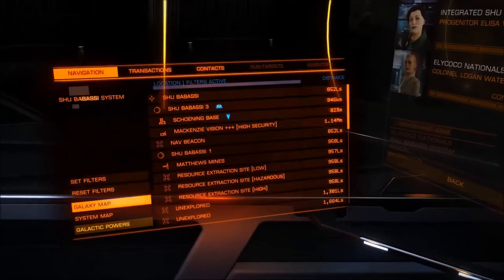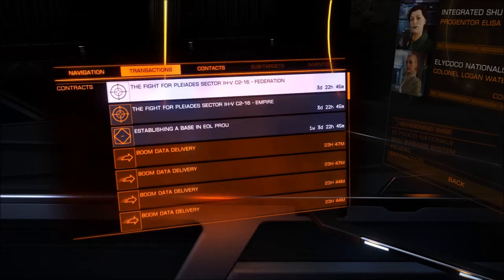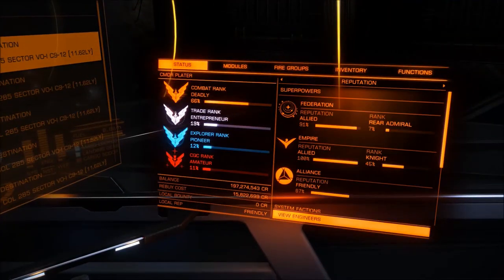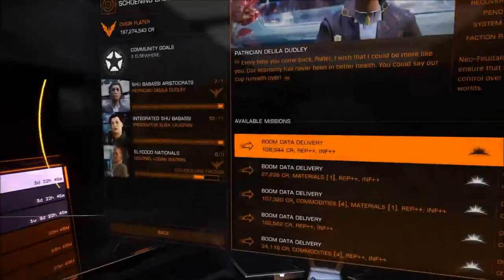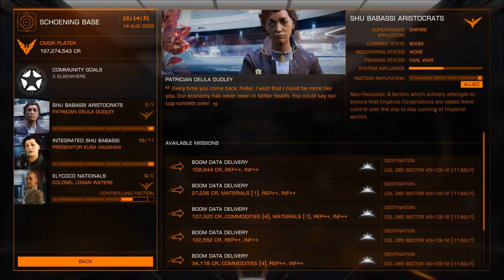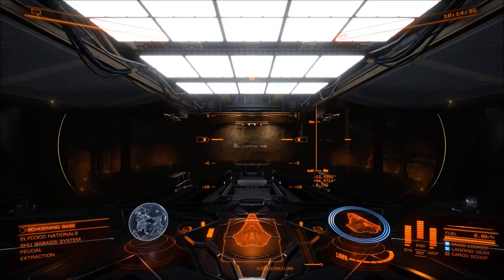I do recommend that you go into solo play when you do this, because these are very small targets — very small stations that only have two large landing pads. If you're in something like a Sidewinder, a Diamondback Explorer, or an Asp, you should be okay. I'm in a Corvette so it's certainly going to take me a while, but on with the journey.